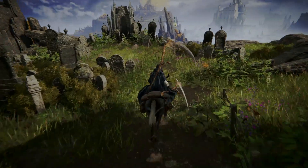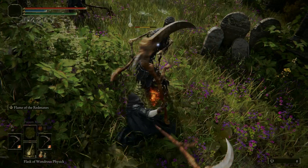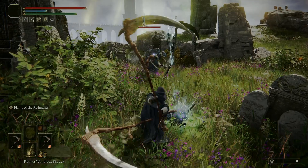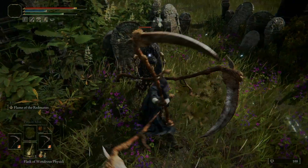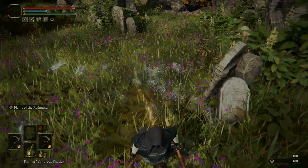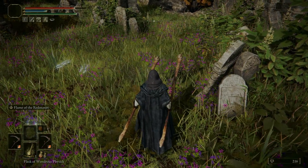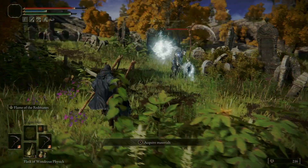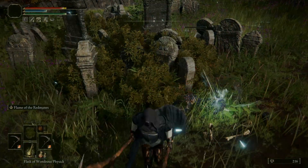I think the drop rate's around 2%. My first time doing this was probably about 10 tries and I got one. The second round was about 30 and I had the second one. But do not get discouraged — just keep at it. If you get the Silver Fowlfoot, that'll really help out, and the Silver Scarab as well. I generally do not use them, but they do help.